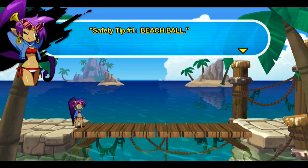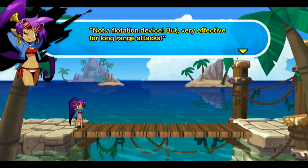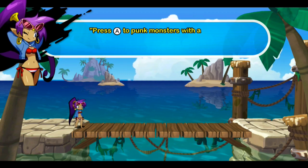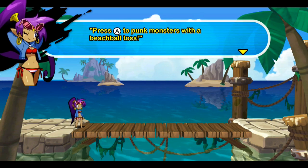Safety tip number one! Beach ball! Not a flotation device, but very effective for long-range attacks! I can't wait to play some beach ball, people! Press A to plug monsters with some beach ball toss! And it's probably a different button depending on what system you're playing!